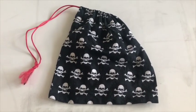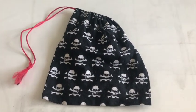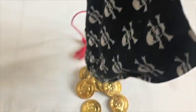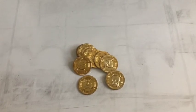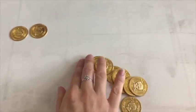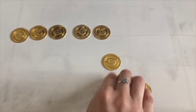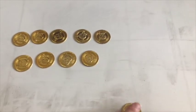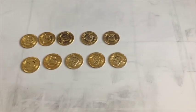Look what I have found now, Reception — it's Pirate Tom's money bag. Do you think there's any money in there? Let's tip it out. Pirate Tom's golden coins! Let's see how many coins are in the bag: one, two, three, four, five, six, seven, eight, nine, ten coins. There are ten coins in Pirate Tom's money bag.